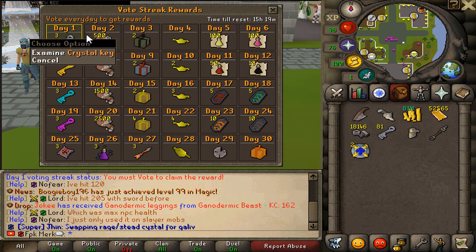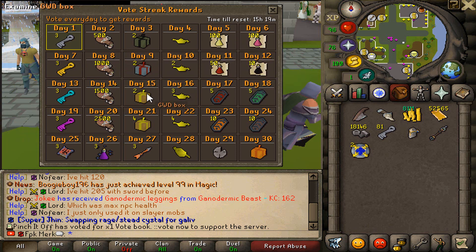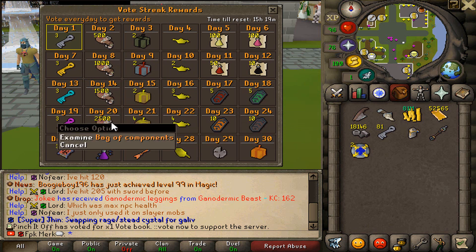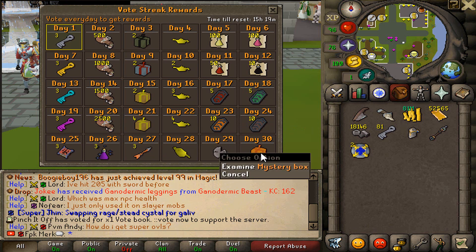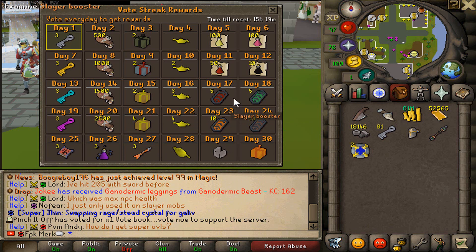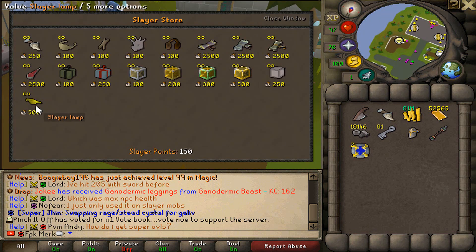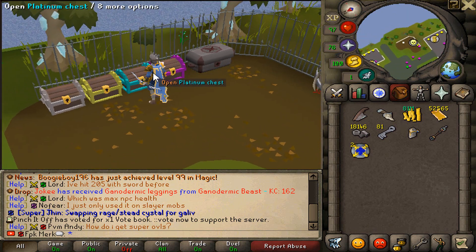These are all the different rewards from the Vote Streak. Day 1: Crystal Keys. Day 2: Bag of Components. Day 3: Barrows Boxes. You can also get many supplies — Prayer Renewal Potions, Saradomin Brews, Overloads, Lamps, different boxes, Codebreaker Boxes, Raids Boosters, Dead Touch Gloves, Large XP Lamps, Boost Points, Mystery Boxes, 3 Vote Books, and much more. The Vote Streak Rewards are very, very good. They also have the Slayer Lamp in the Slayer Store, and there is now the Open All feature on chests as well.